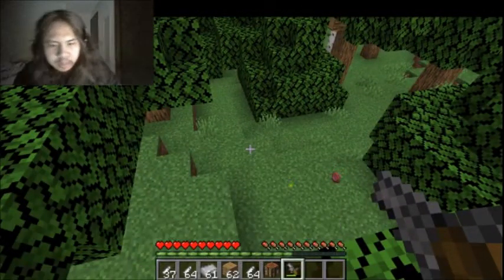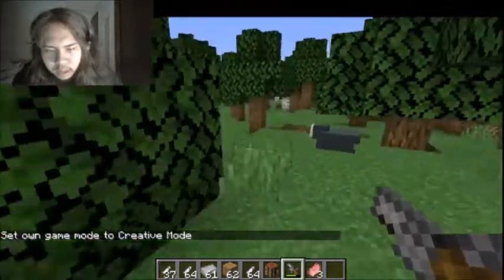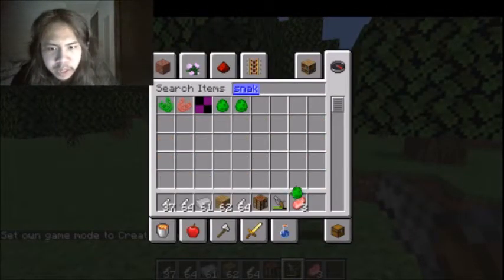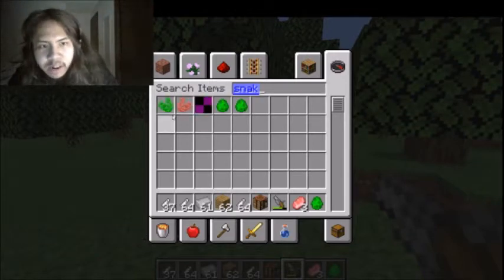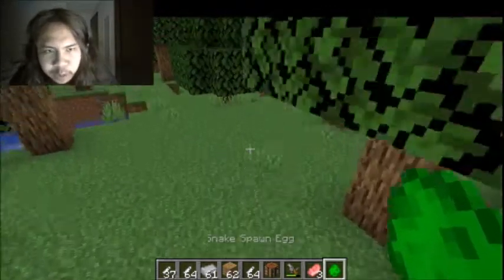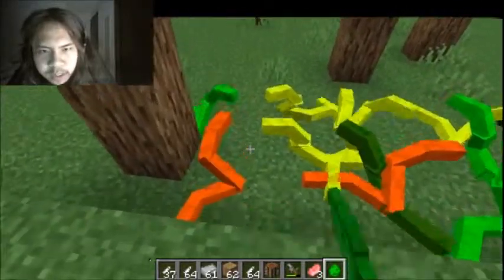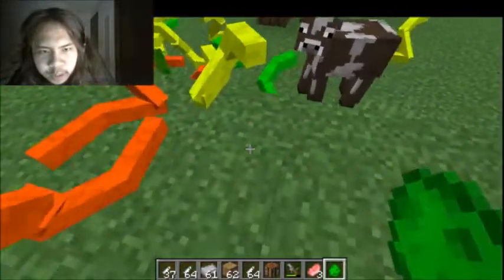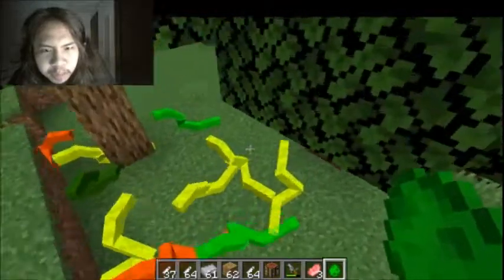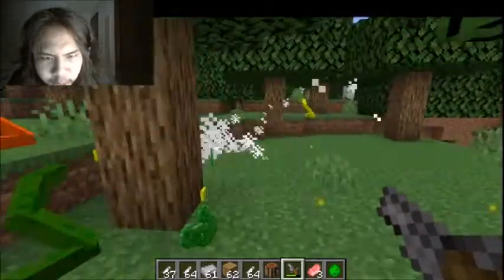We're gonna be summoning creatures. Now in case you remember, snakes used to have only one color — dark green — and they used to only drop a dead snake. But now they drop snake skin and raw snake. They drop one of either. Now they don't just come in dark green anymore. Now they also have light green, yellow, and red. In the last update, which was the steel update, I also made them venomous.